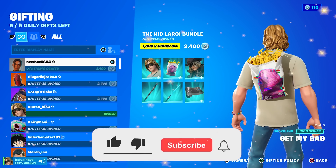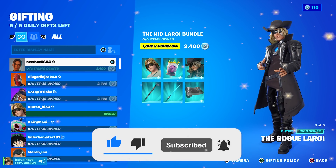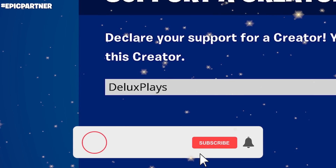If you want to be added to my friends list to be gifted skins every single day, then just drop a like, subscribe, turn on post notifications and then just be using code DeluxePlays in the item shop. Then just drop your epics below.